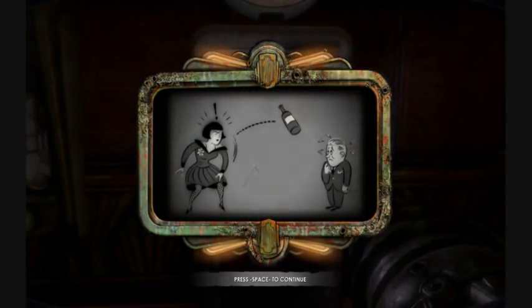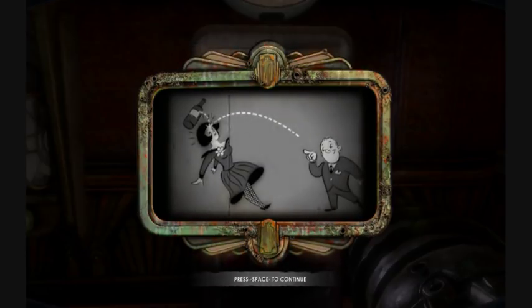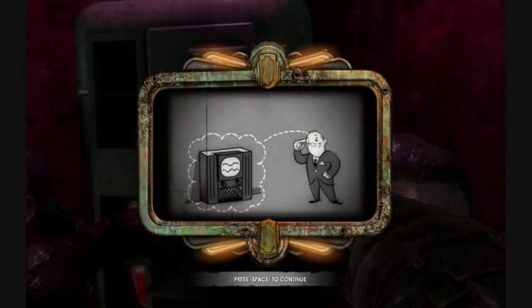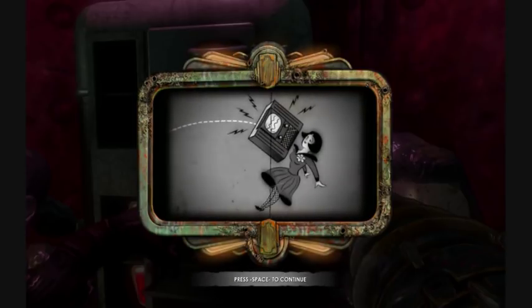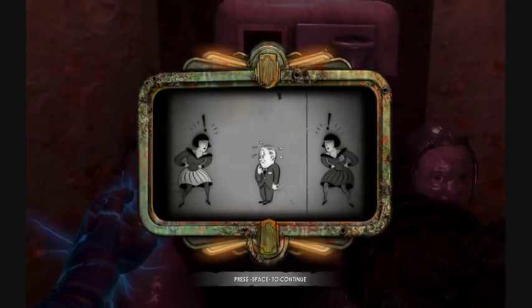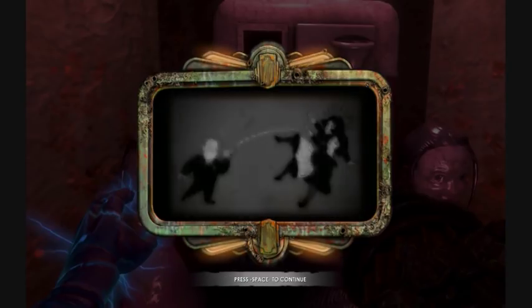Throw objects at foes — you can even catch grenades and throw them back. Think bigger: throw objects at higher speed for more damage. Enemy in your way? Not anymore. Throw him with the power of your mind.